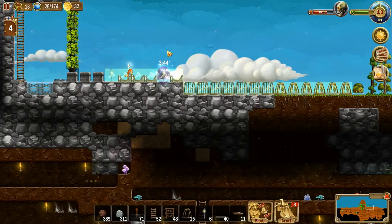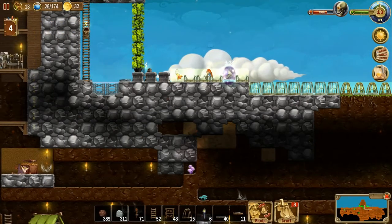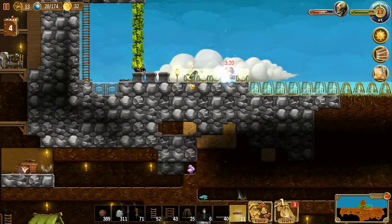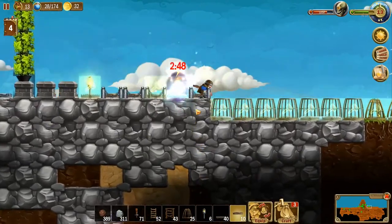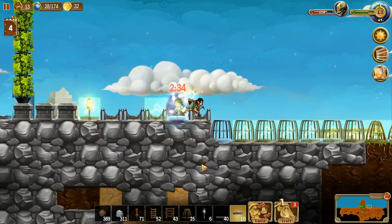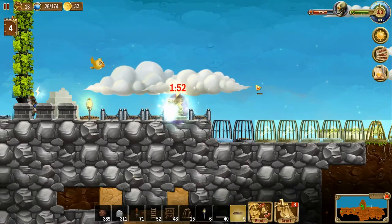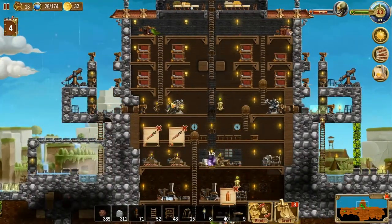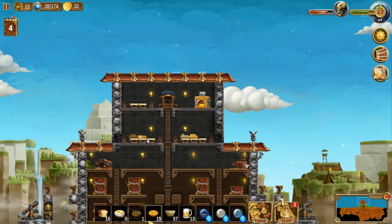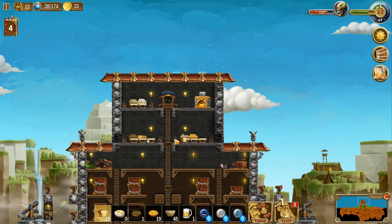They do destruction before construction. Now if I can just get that constructed. Can you tell if that light is in or is that still blueprint? There's still a hammer in front of it. Okay, now I think it's in. Our defenses are good. You don't need those tables down there anymore.